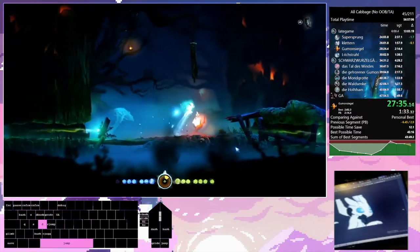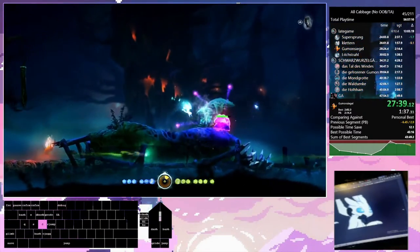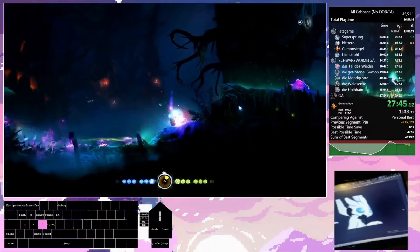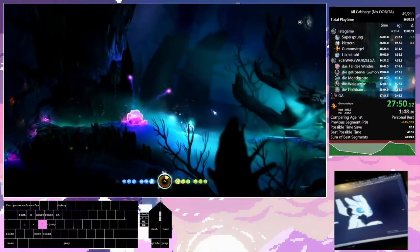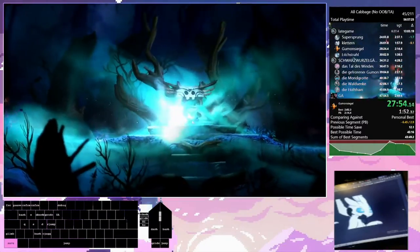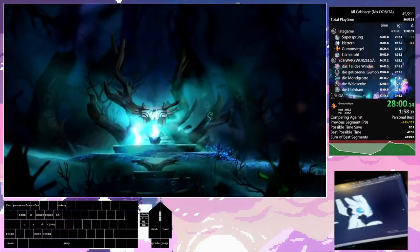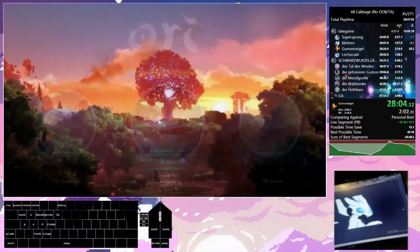Right now we are doing a similar thing to Blackroot Burrows where we have to carry an orb to the altar, all the way to the entrance of Misty Woods. We cannot spend any energy here — this is really important because we will be using our energy for a trick right after, which is why we can't Charge Flame to clear all this slime goop. But thankfully we made it through safely.